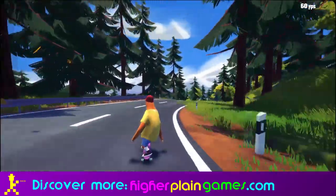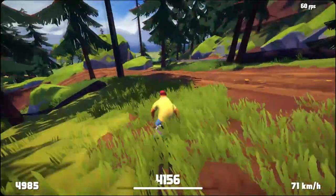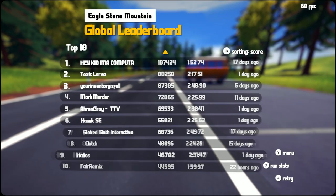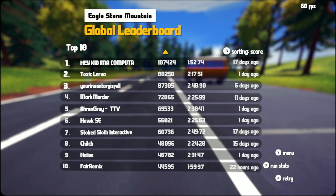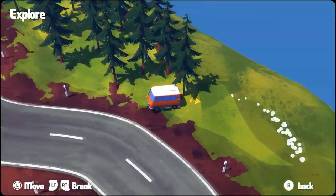To keep that combo going, you'll also need to drive close to oncoming vehicles or barriers to get close call points. You'll also have leaves in the road that you want to drive through to kick up in the wind, and those are often the things you chain up between cars and corners to keep a combo going for as long as possible.